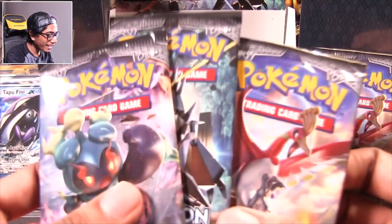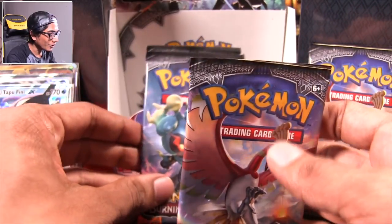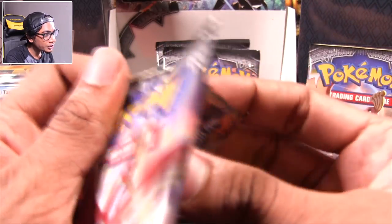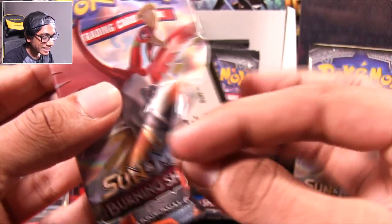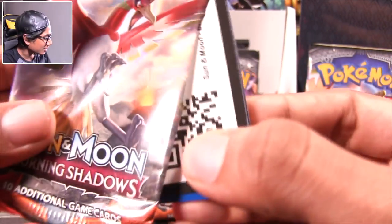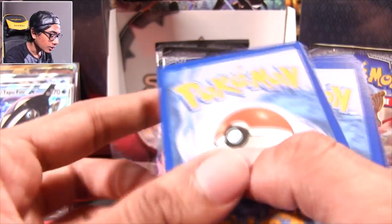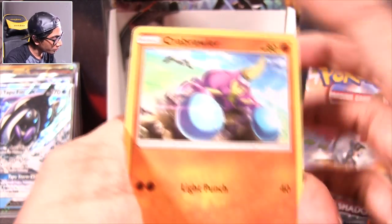We've only got four packs left. We're going to start off with this Ho-Oh pack — final four, I can't believe it. We did get some good pulls; actually if I go through it, we got a bunch, but less than I'd have thought compared to other boxes. Togepi, Togepi bless it, Crabrawler, Sneasel, Venipede, Horsea, Cutiefly, Electivire, Noctowl — do not spin your head.